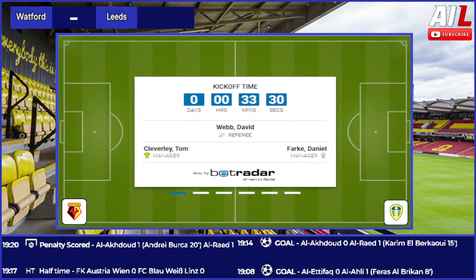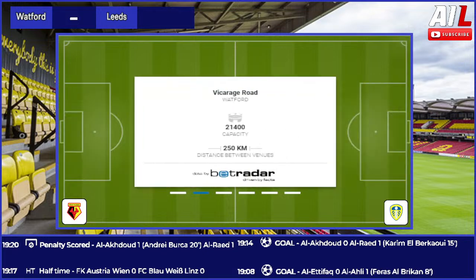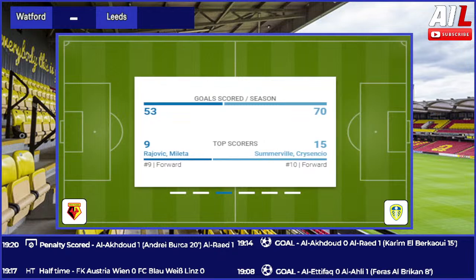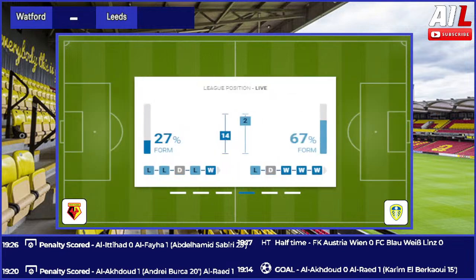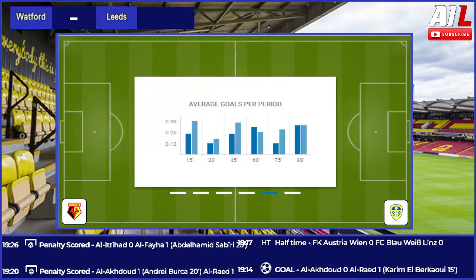Still waiting for this corner to be taken — Blackburn maybe with one last chance to get something from this game, a point they'd have to say they deserve on the balance of play. Here it comes out — an outswinger, a man goes down in the penalty area. The header is flicked on towards the back post, picked up by Ayari, cross in. Everybody forward for Blackburn bar the goalkeeper. Out towards the edge of the penalty area, picked up by Britton. Plenty of men loading the box — here comes the cross, not good enough. It hits Luongo, and Ipswich can hack this ball clear.